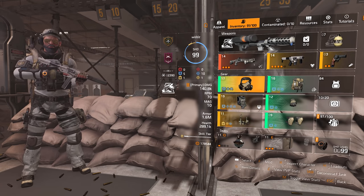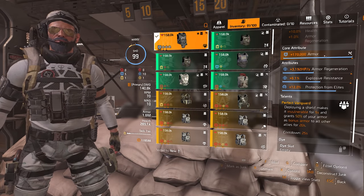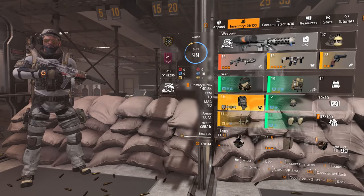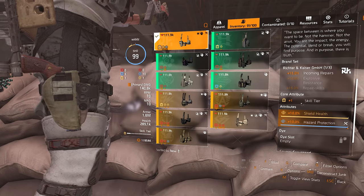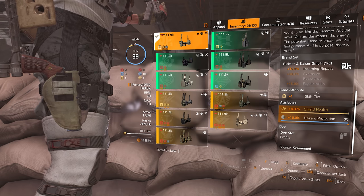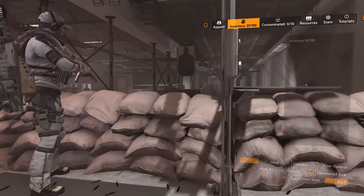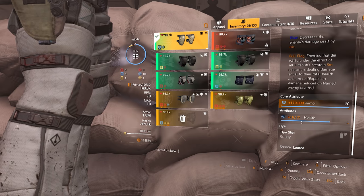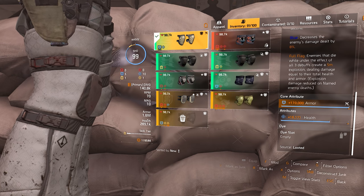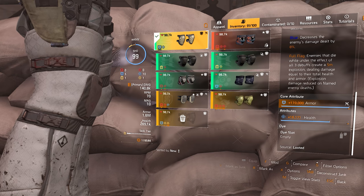Checking through the chest piece: you want armor, explosive resistance, hazard protection, and a protection from elites mod — that's the key for everything here. I accidentally recalibrated hazard protection, so make sure you have armor in that slot. You want explosive or hazard resistance on all pieces. Don't put anything into health — with 1.6 million armor and likely a healer in the group, health is not worth it. Get explosive resistance or hazard instead.